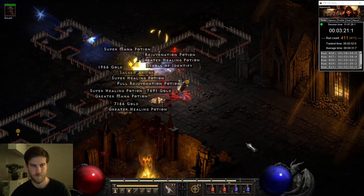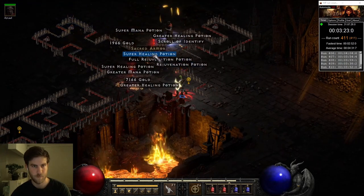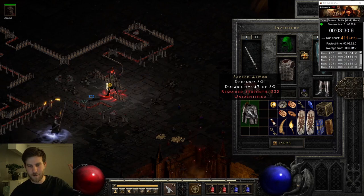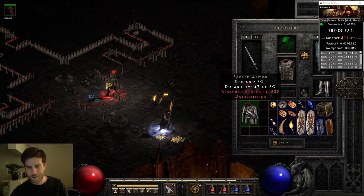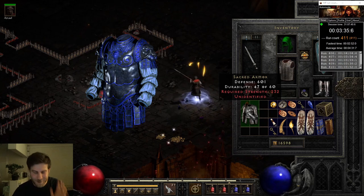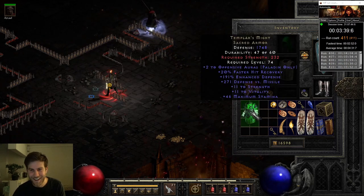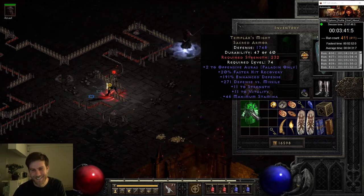You can see my eyes widen as a unique Sacred Armor drops on run 411. Because the Chaos Sanctuary is a level 85 area and this dropped from a Champion Minion, it has a chance of rolling Tyrael's Might — one of the rarest items in the game. Templar's. Bugger.